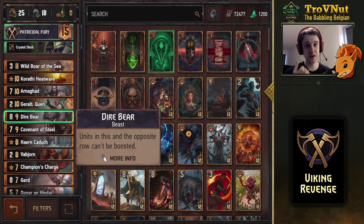Dire Bear is powerful against Thrive units — put it on the row where tribe units are located and it blocks those abilities completely: no more boosting from Thrive, no more boosting from Assimilate. It already has a strong base power, so even if you don't block any boosting, you get a lot of points right from the start.